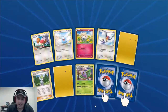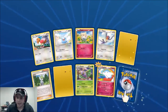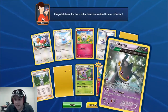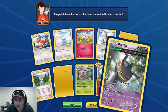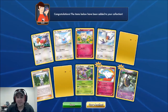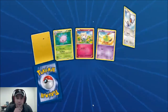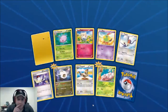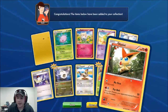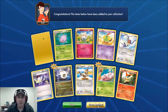A Wally — awesome. We also have a Togekiss and the Metang. Very cool — I have two or three of these reverse in the actual physical cards. It looks like a fun little deck that could possibly work. The only trainer in this pack is a Switch and another Victini. I think we only have three or four more packs to go.